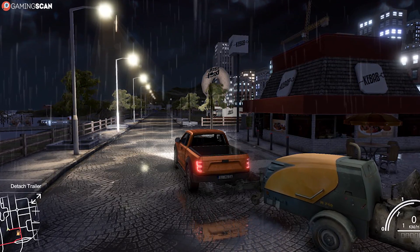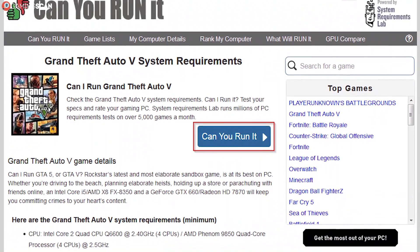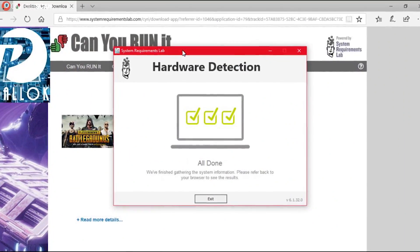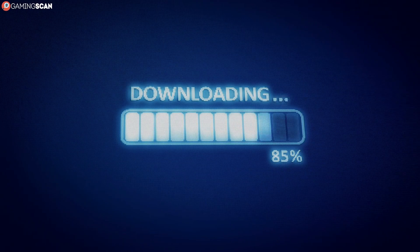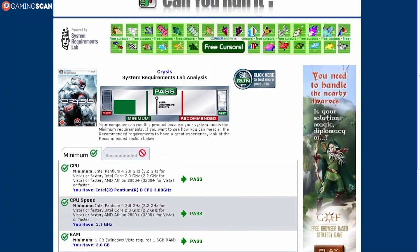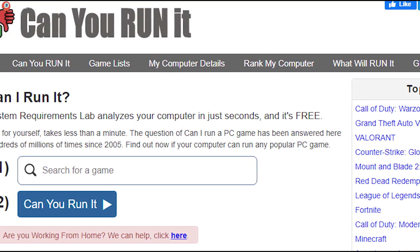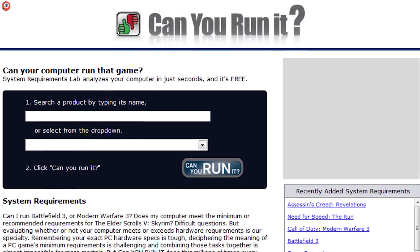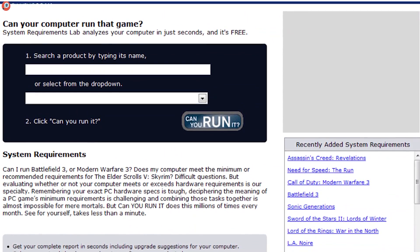If you want to merge these steps into one, you can use the highly popular 'Can You Run It' website, which does just what the name implies. It's a database with system requirements for countless games, so it's a good place to visit even if you're just looking for official requirements. More importantly, you can download a free piece of software that automatically detects your computer's hardware and uploads it to the site — then every time you check requirements for a game, it'll show you whether or not you can actually run it, even without knowing your specs in the first place.